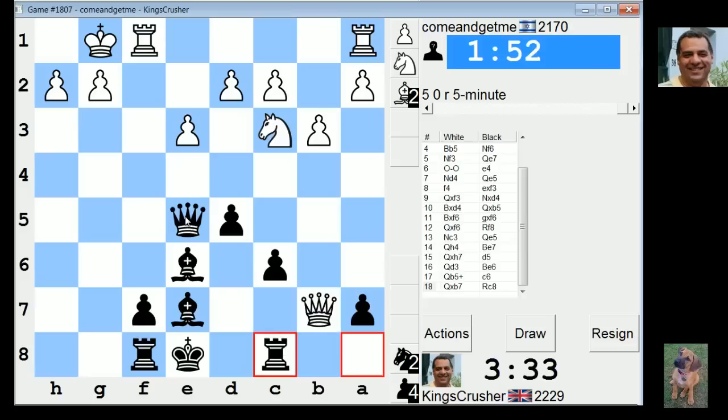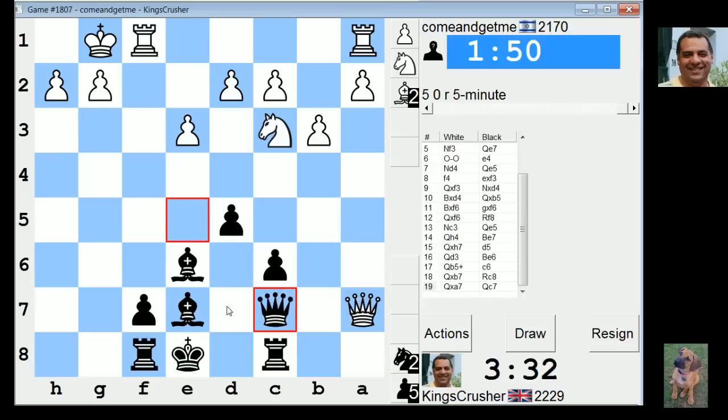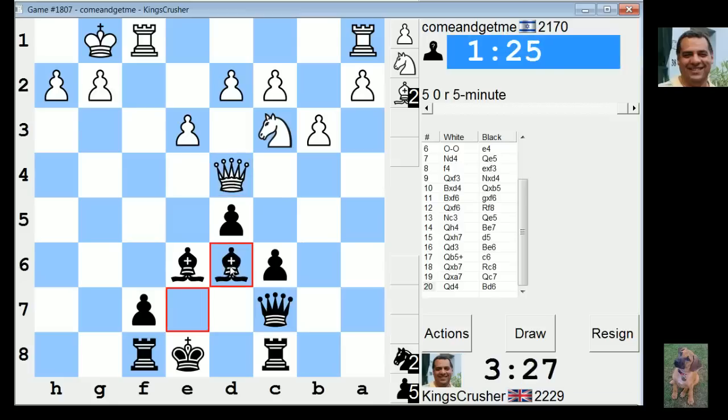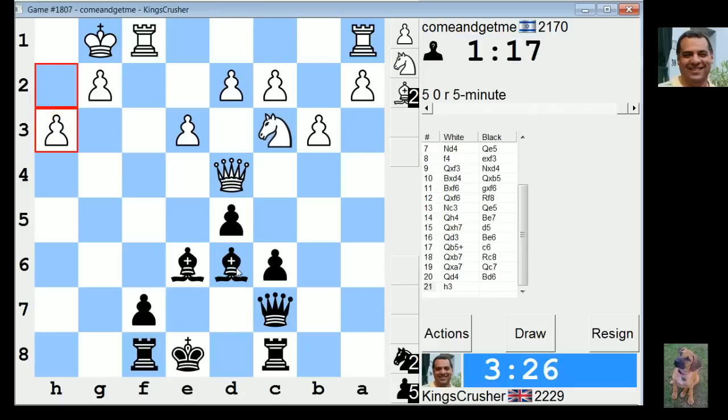Rc8 — losing a lot of pawns that I didn't mean to. Didn't visualize this at all. Alright, go back for his h2. I think I have got a clock advantage, it's been slow. Bishop d6, my king doesn't seem safe. He's got so many pawns for that. I didn't expect a game from what we had earlier — it seems to have become a real game. Bishop e5.